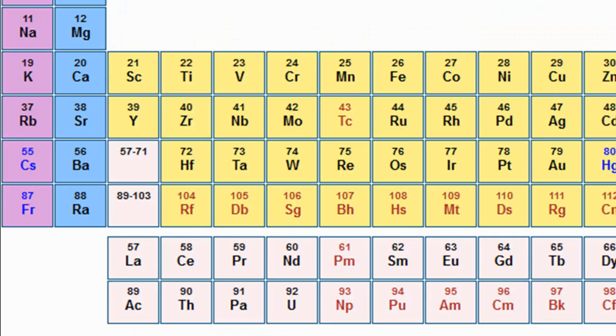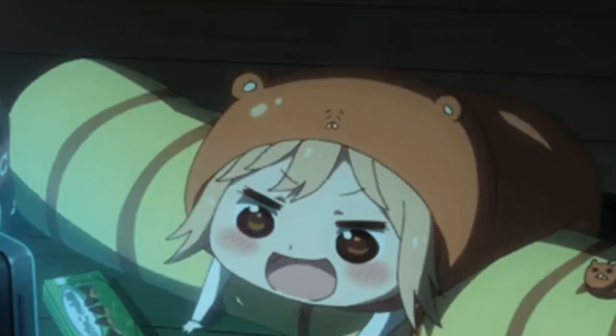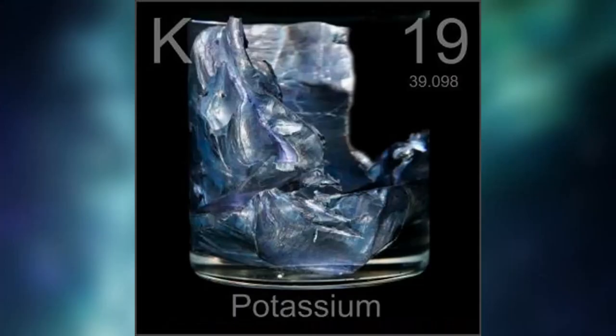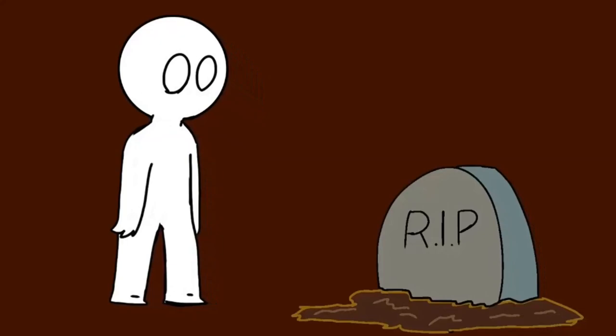The first one is Potassium — a mineral and electrolyte that helps your muscles work, including the muscles that control your heartbeat and breathing. Without it, you can't live. The second one is volcanic glass, or in a name that might be more familiar: Obsidian.